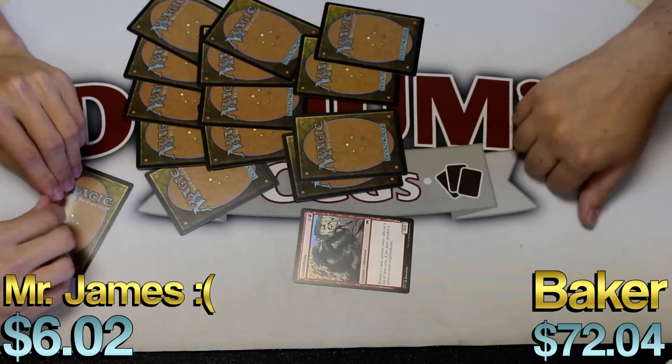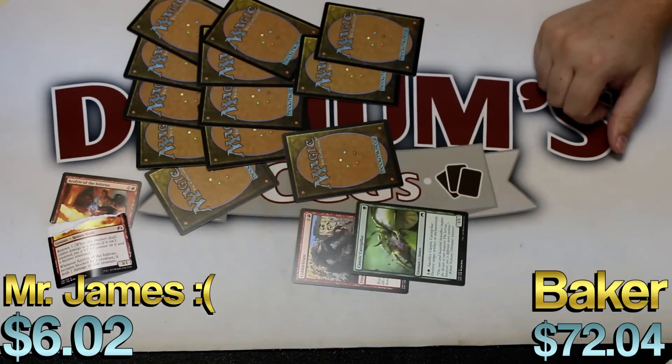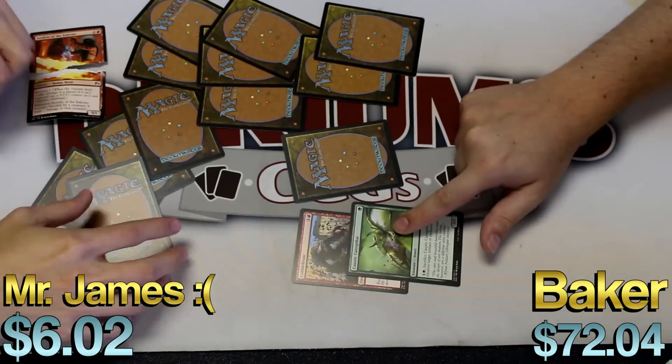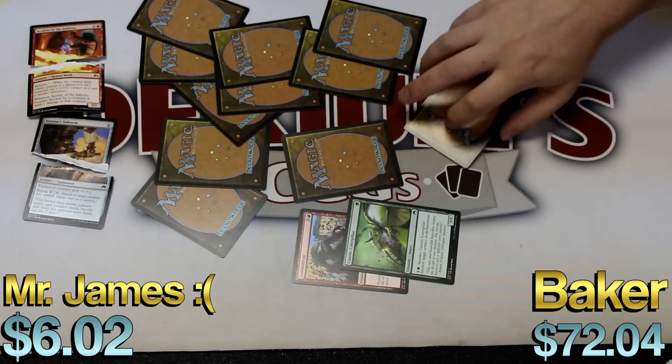Cobble Brute. Acolyte of the Inferno. Caustic Caterpillar — I thought that was Abad Carole Key because they have the exact same art. Dude, this has the coolest name. Acolyte of the Inferno, that's a cool name. Caustic Caterpillar, that's a cool name too. I like the art on that actually. And the flavor — it's just eating these goggles.